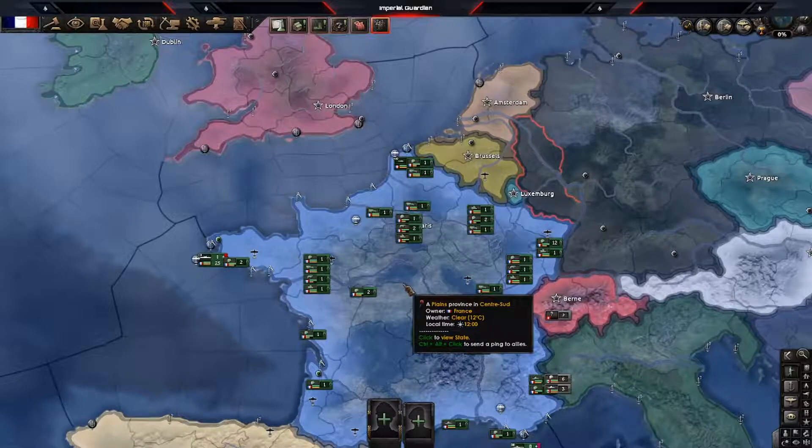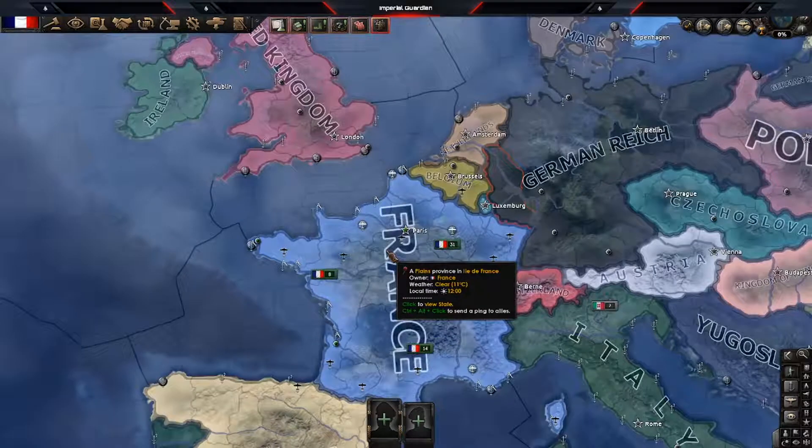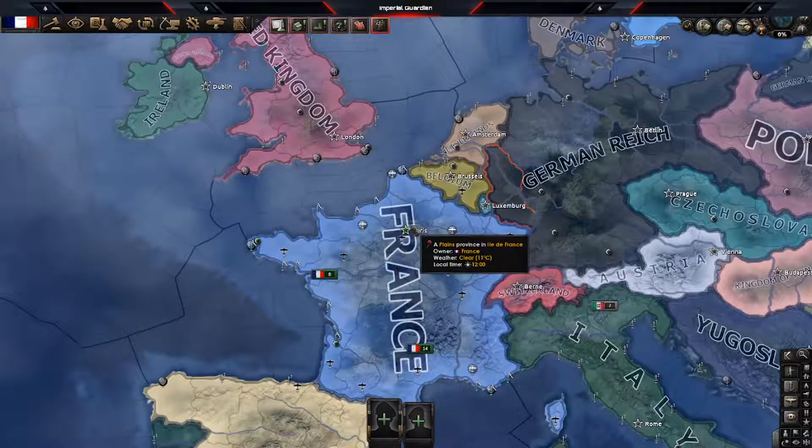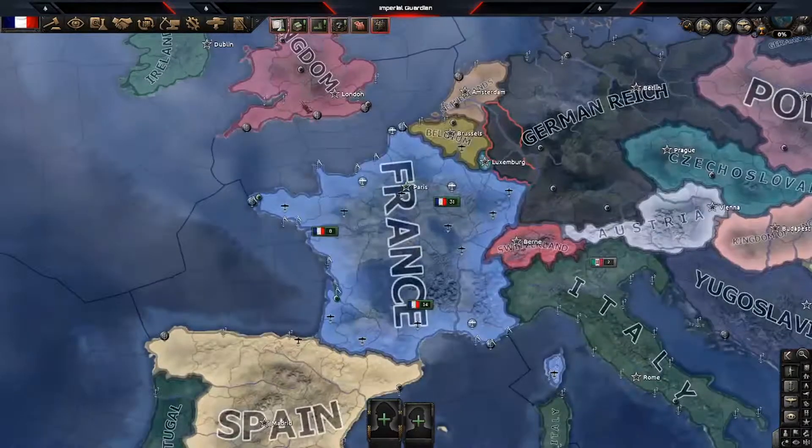Hello everyone, Imperial Guardian here. Today we're playing as France. I'm going to show you guys the fastest way to flip ideology into fascist without causing a civil war, so you can start a fascist gameplay as France early on. Let's go ahead and jump into it.